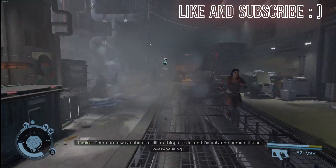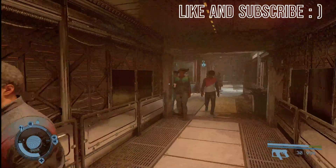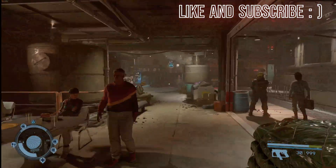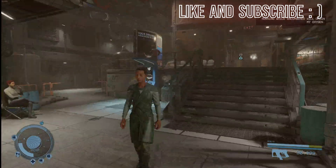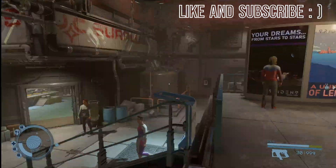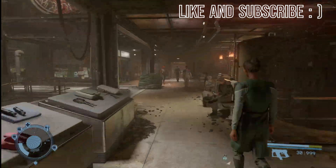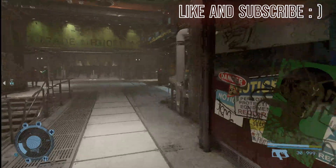I'm running everything at ultra settings, 4K texture packs loaded, extra NPC crowds enhanced, lots of extra mods — extra people, crowd density, etc. — and it's moving around pretty smooth for me. So your mileage may vary, this may or may not work for you.